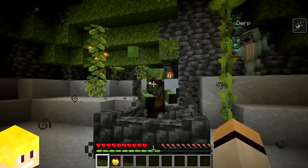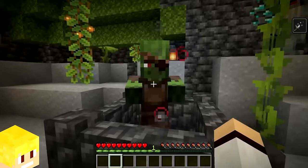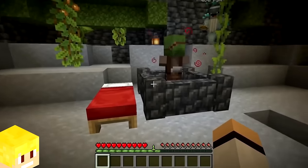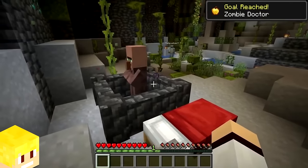Turning a zombie villager into a normal villager by using a golden apple and a splash potion of weakness takes roughly 3-5 minutes. However, placing a bed next to the zombie villager while it's in the curing phase will actually speed up the process.